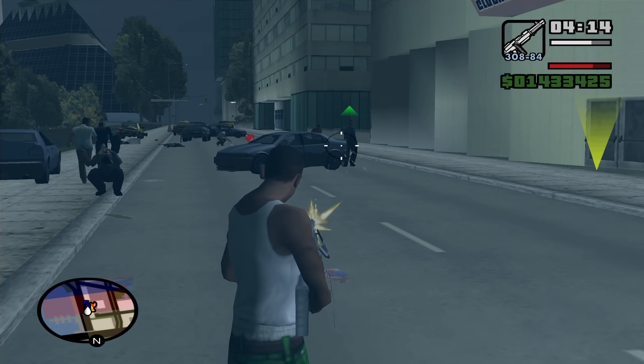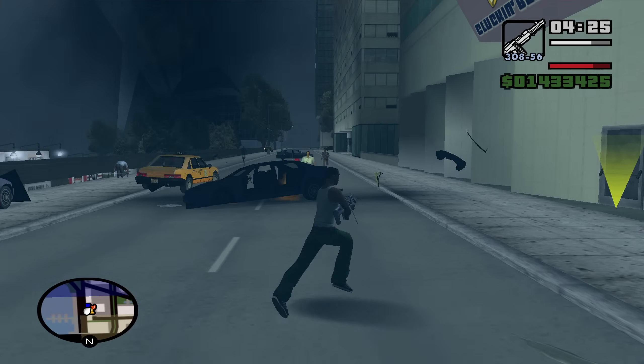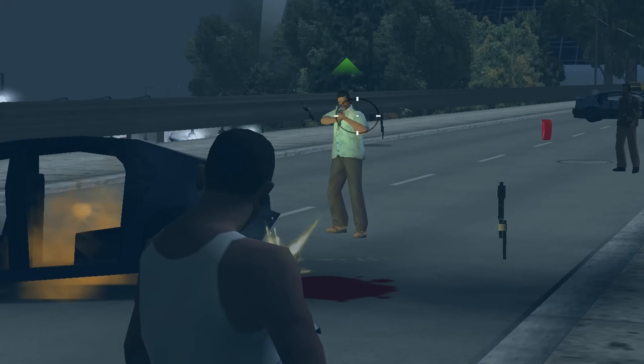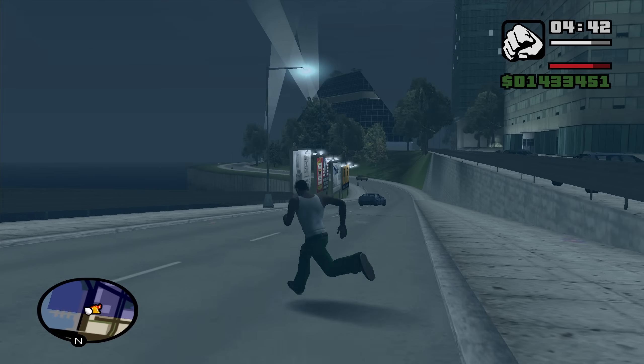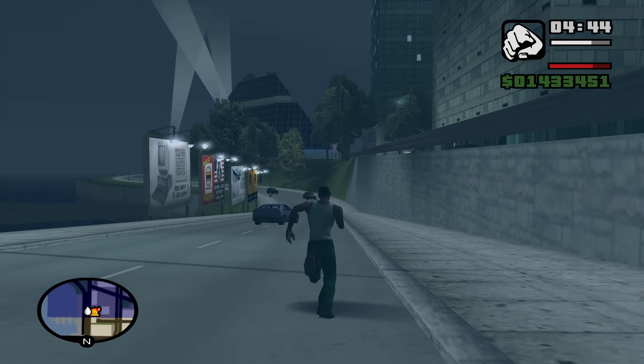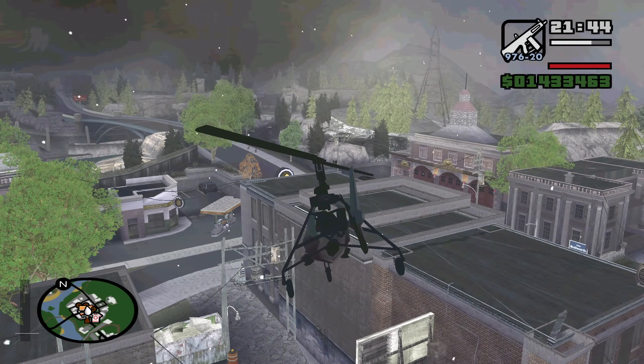Our hood is getting attacked so I have to defend it real quick — let me check out this M60. The M60 is insanely OP. I think because I bought the casino, this area is now ours — that's my guess.